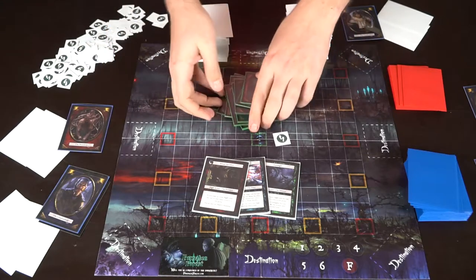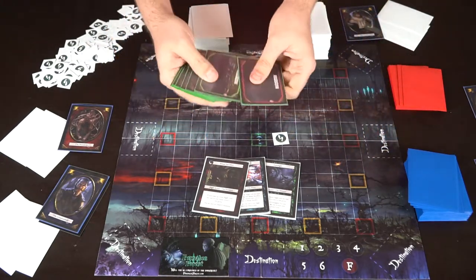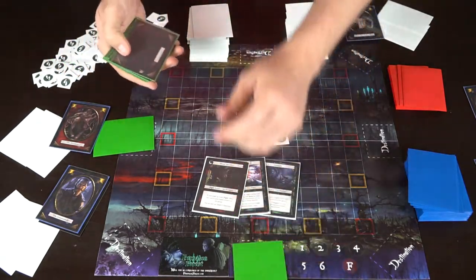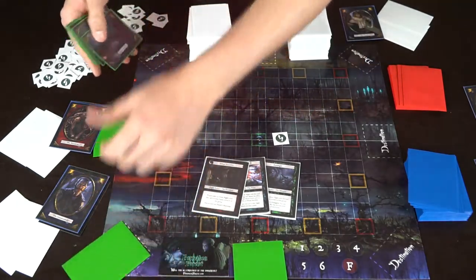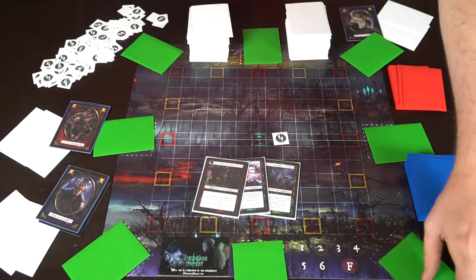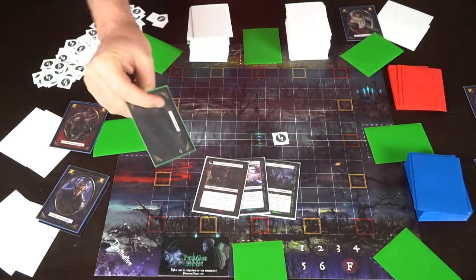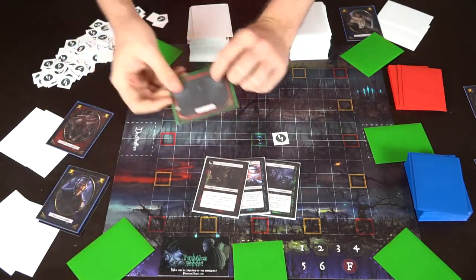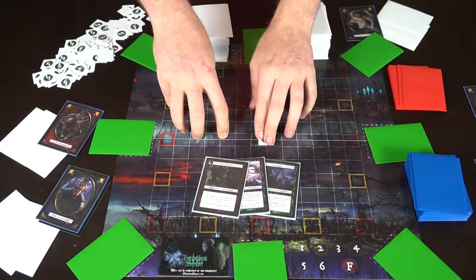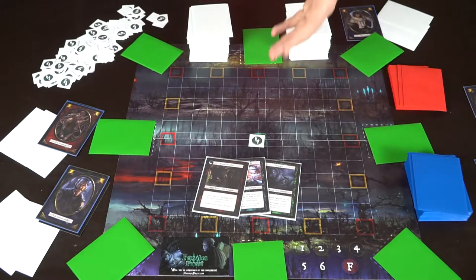Then all the rest of the Forsaken wake up. These bad guys take the destination deck and determine where they want to place the locations — for instance, putting the void here and the village over there. They're the only ones awake, so they arrange where they want all the locations to be. All the remaining little cards will be blank destinations or dead ends. As the bad guys, they're trying to get people to the void and keep players away from the village.